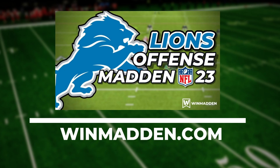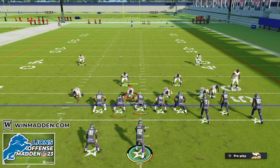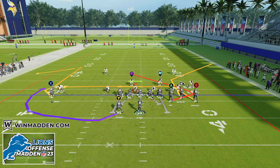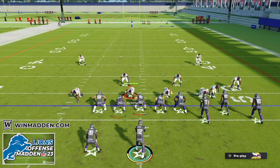If you want the full scheme, head over to winmadden.com and check out our brand new Detroit Lions offensive ebook. We're going to get started with the formation Gun Bunch and the play Bunch Trail. Bunch Trail is one of the best man-beating plays in all of Madden 23. I personally like to come out in bunch as my main formation and then audible to the other three formations continually throughout the game. The first thing to notice is we're running short side bunch — the ball is on the right hash mark and our bunch is on the right side of the field, to the short side. When we audible to other formations, they are perfectly set up in the proper spot to run those formations well.